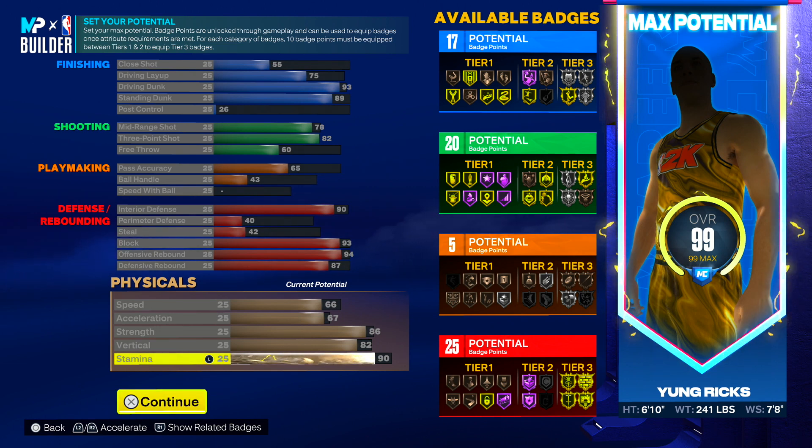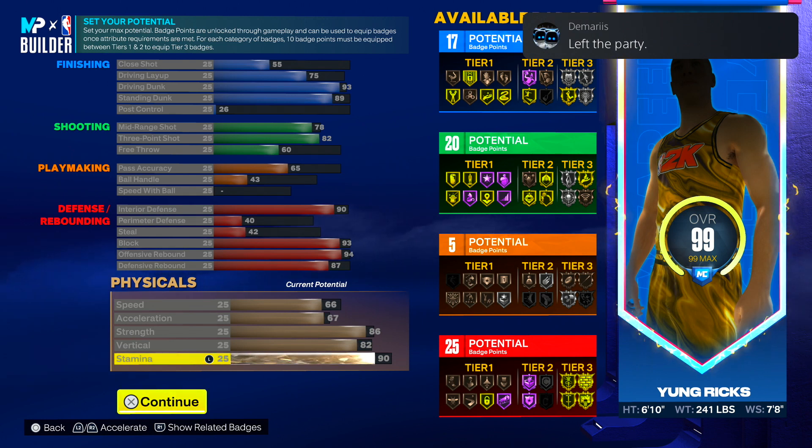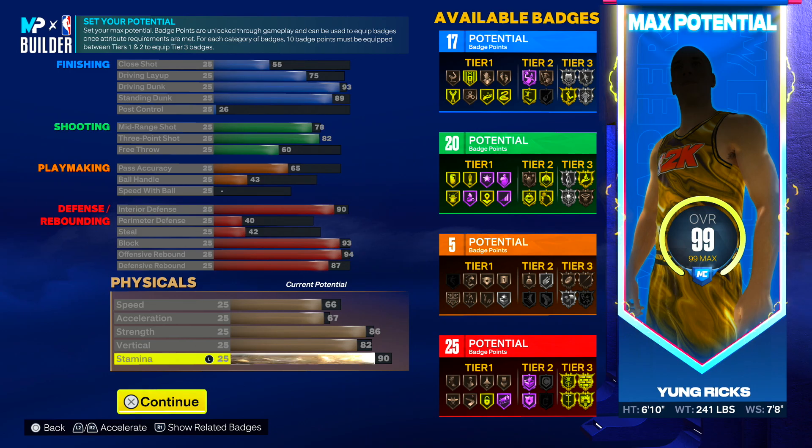I know you guys love pink beast and inside centers, so I wanted to show you one that can shoot as well. You won't have to make a stretch build or a separate center with shooting — this build has it all in one. After you do all that, continue to the next step.